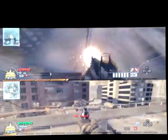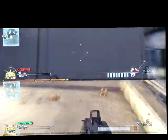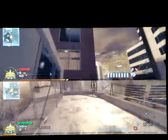Once you get all the way across the building, you're going to go over here. I like to have a tactical insertion and a sniper up here. You need to hang around in this corner, hang around down here, take it to the other side of the map, and jump up to get up here.